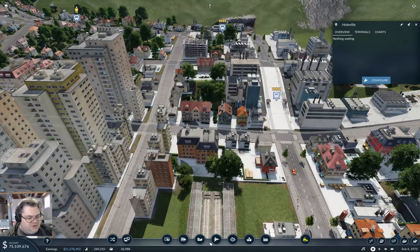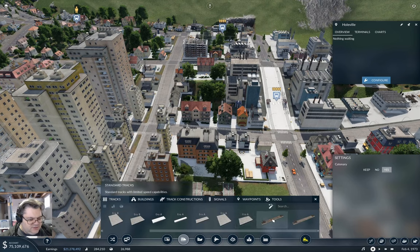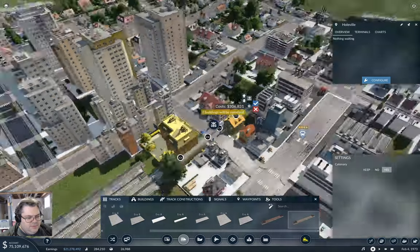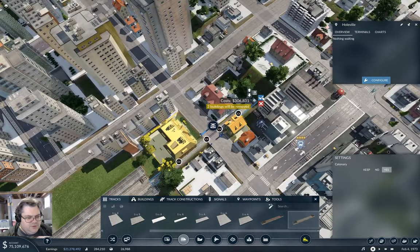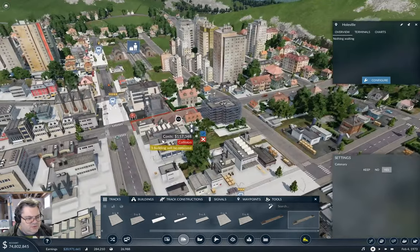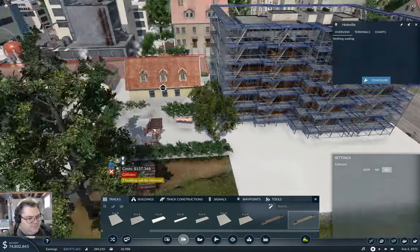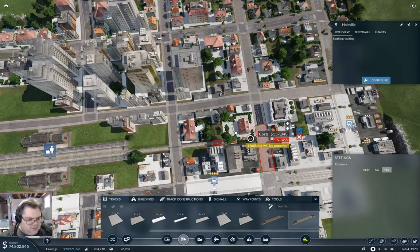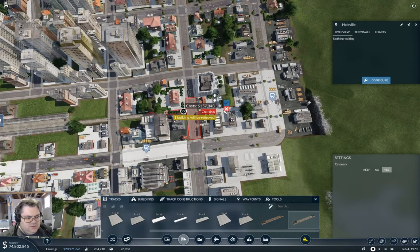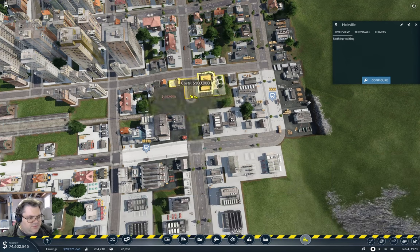Now I need to get tracks out of here, and that's going to be a slightly less straightforward problem. Well, that's tolerable. So if I take that — what's that collision with? That's going down. So if I were to take that — I'm going to have to take that bit of road out.